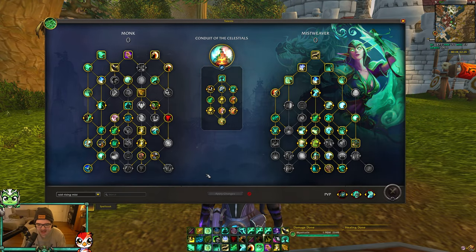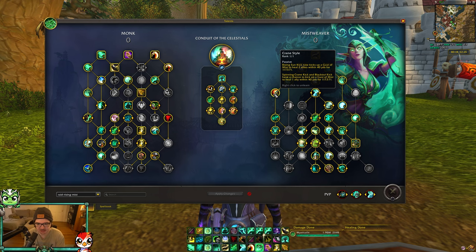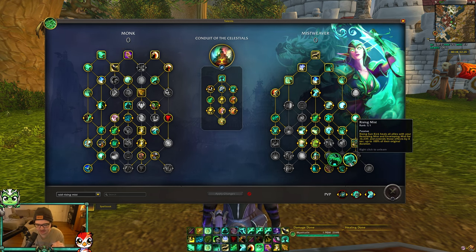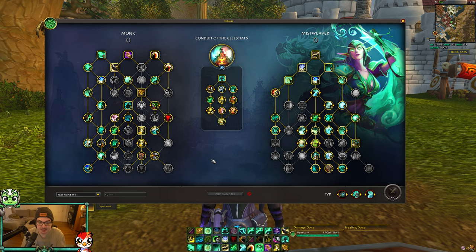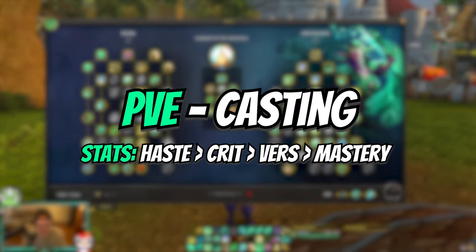If you don't want to cast in raid and want to do more damage, this is the fist weaving type build where you're still mostly casting but playing rising mist instead of tear of mornings. Rising mist extends any renewing mist or enveloping mist you have out in the raid when you rising sun kick, which is really important. You also play crane style which heals teammates when you do physical damage with rising sun kick, spinning crane kick, or blackout kick. You still cast to extend your hots with rising sun kicks, but you do quite a bit more damage. If you want more damage play this build; if you want to focus on ranged healing use the previous build.